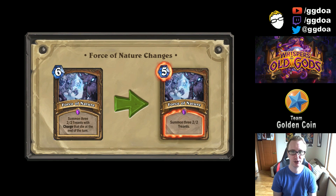Let's move on to Force of Nature. This one surprised me a lot. In terms of the Force of Nature/Savage Roar combo, I really expected them to nerf Savage Roar because it's basically just a better version of Bloodlust, the Shaman card. Bloodlust is 5-mana to give plus 3 attack to all your minions; Savage Roar is 3-mana to give plus 2 attack to all your minions including your hero — so it's objectively a better card. But no, Force of Nature is the card that got the change.